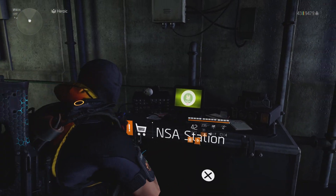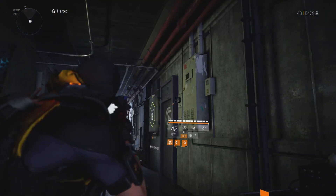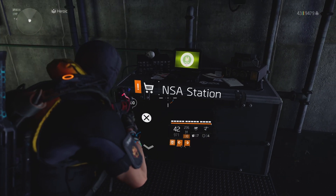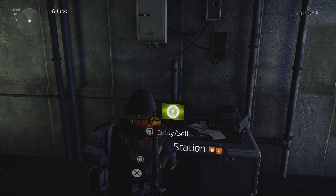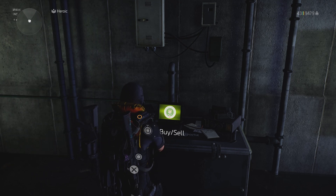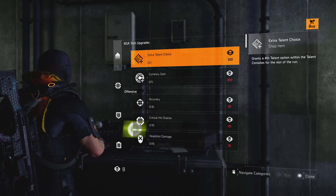Hello guys, just a quick short video. When you go into Descent, before you go in there's a table where you'll get NSA money, or whatever you want to call it — the currency — and you can spec into an extra talent.